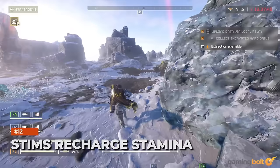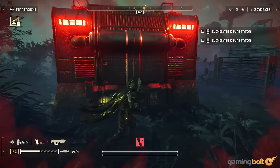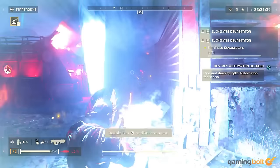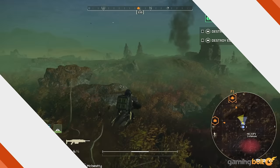Stims recharge stamina. When pursued by enemies and stamina is running low, your first instinct may be to die or slow down briefly to regenerate. Instead, pop a Stim. It's meant to refill your health but can also recover stamina. Even better, stamina won't deplete for a short period after using a Stim, offering that much more for sprinting away from any and all threats.